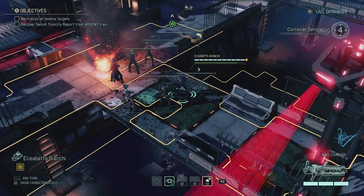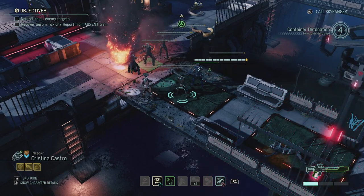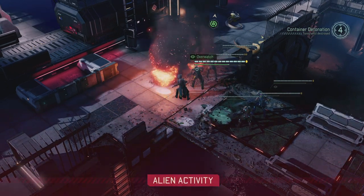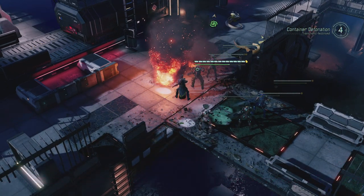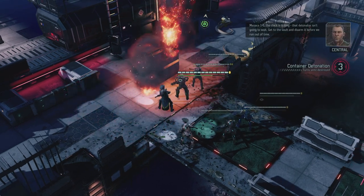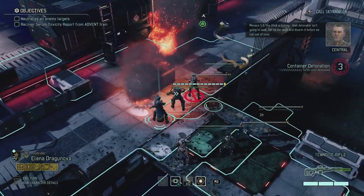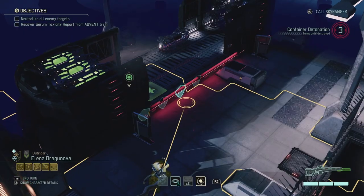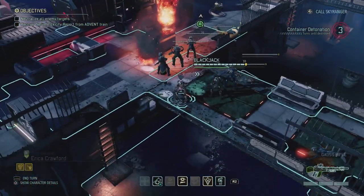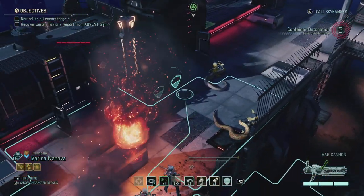I put everybody out in the open but I'm pretty sure there's nothing here, so I'm going to reload and overwatch with everybody. I needed to reveal Elena as well because I couldn't cross the bridge any other way. Menace One Five, the clock is ticking - that detonator isn't going to wait, get to the vault! We have three more turns to do that and it's right here, so I'm not really worried, Bradford.